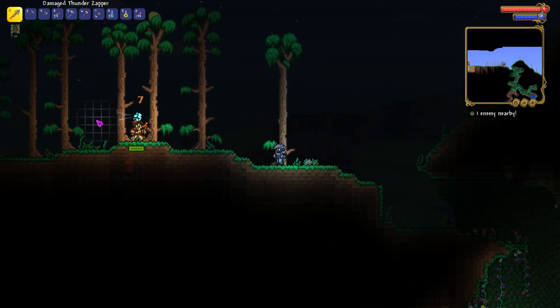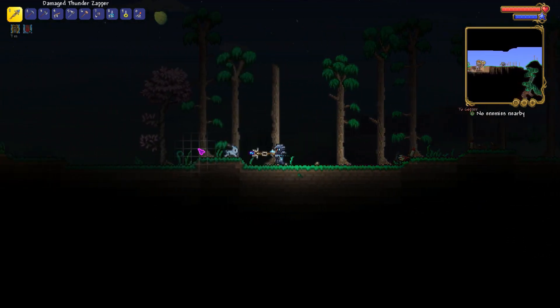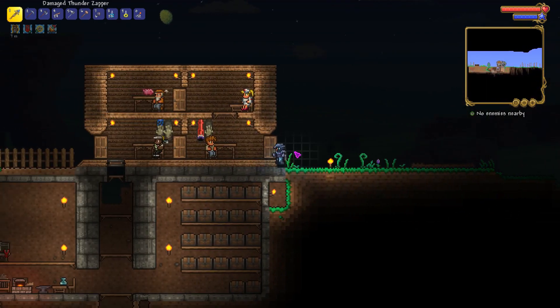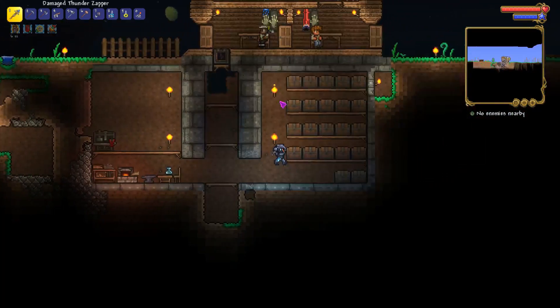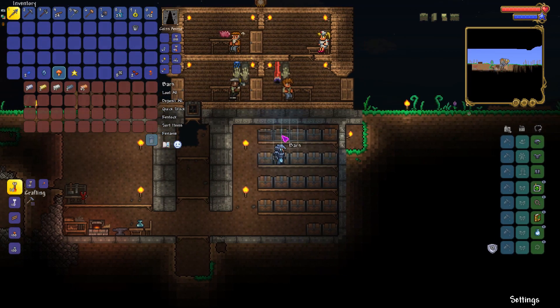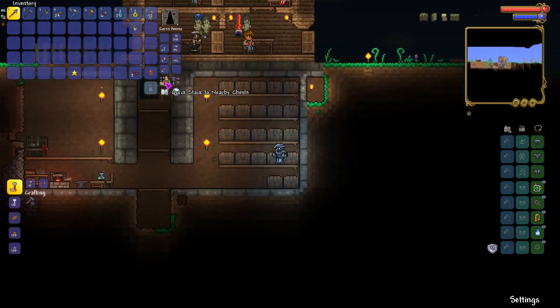You'll also notice that just down in this corner over here there's a bit of the Underworld. I used a teleportation potion and it took me to that one corner. So what we're going to be doing for the time being is checking out ores — I want to chuck in the lead and platinum ores. We can now big-stack all this stuff.